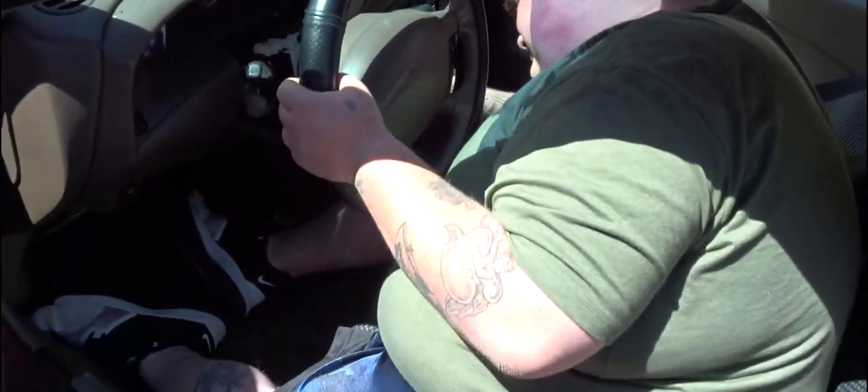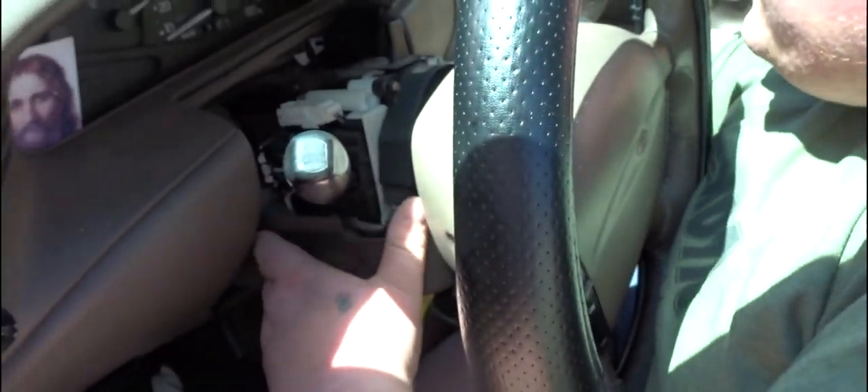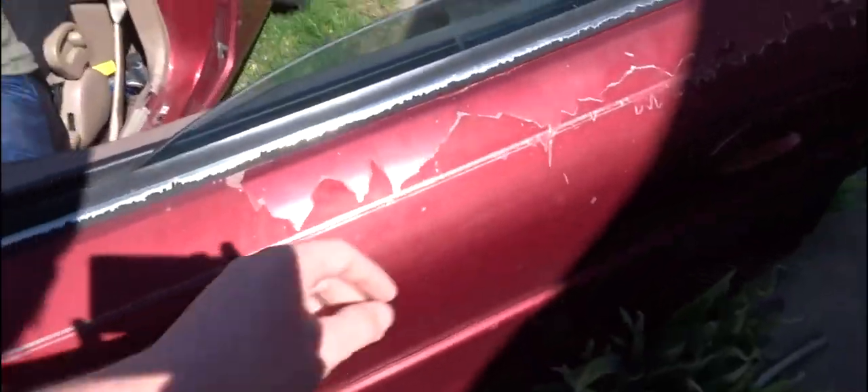We can't unlock the passenger door yet because of the keys. I'm looking to see if there's possibly an override I can press. I need to get this out but it's not seeming to like me. We need to make sure we're not touching anything with the battery cable. We can probably crawl in the trunk and get my tools.